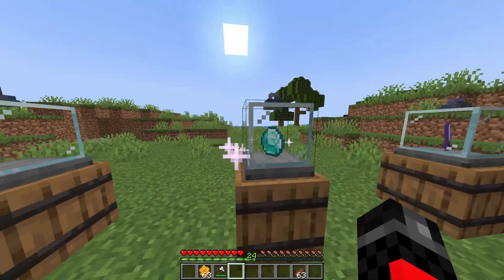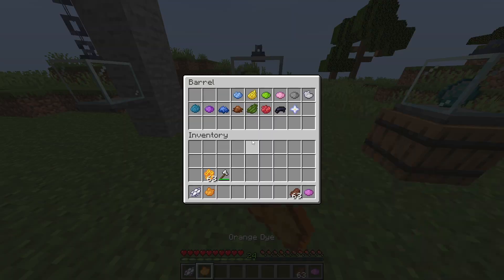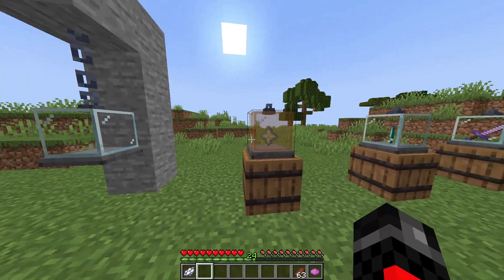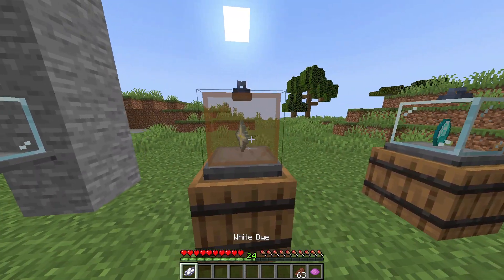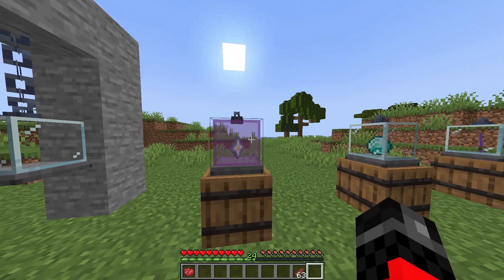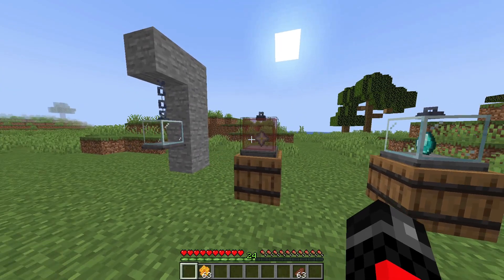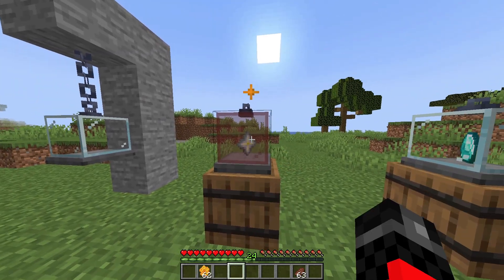You can also dye the display case any color you want. Let's take some colors here and put in the nether star. I can just dye the glass, which is really cool. So if I wanted to have it red, I've got a red display case — and I could wax it as well.